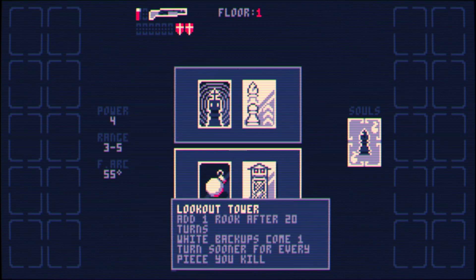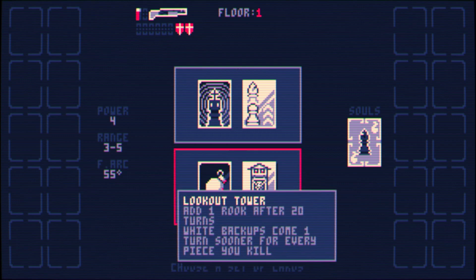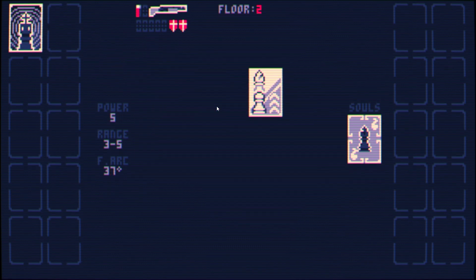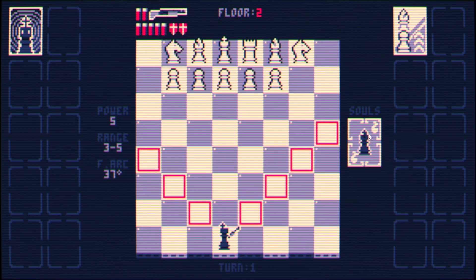Grenades are tempting too. I don't love giving them rooks to back them up on turn 20, and they come in sooner the more of their pieces I kill. Losing some ammo is not great, but trading a pawn for a bishop is not so bad. High damage, better accuracy — it's one of the best cards in the game. Let's use my bishop to get in there sooner.